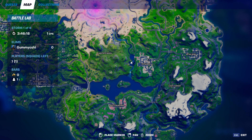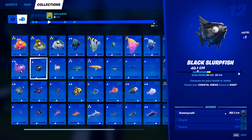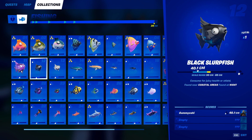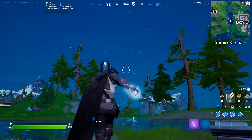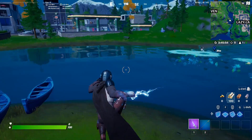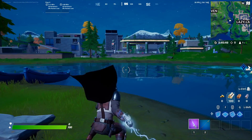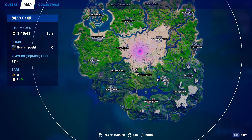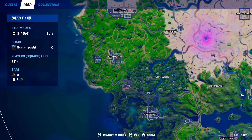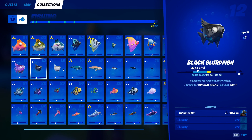Once you fully run out of holes, if you still haven't caught all your fish, just reset your battle lab and hop right back in. Next up we have the black slurp fish — this guy can only be caught in coastal areas at night. One tip for these nighttime fish is to set your battle lab to a nighttime setting. When you're creating a battle lab, just hit the settings button and you can change what the daytime will be. Change it to nighttime and you'll be guaranteed to catch your nighttime fish. For coastal areas, go over to these five houses or Sweaty Sands — those two places are amazing for coastal area fishing.